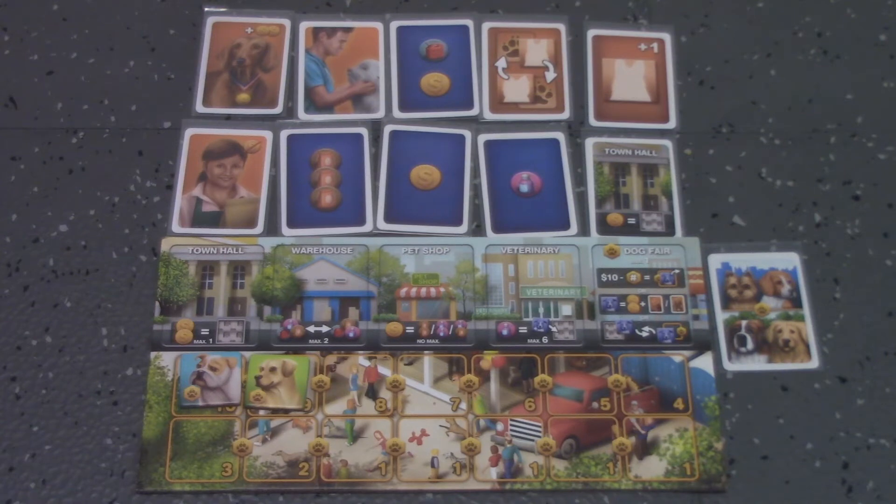There's a ton to phase two, so I'm going to try and keep this part short. The first player to put their meeple in a space gets the card of their choice and the benefit of the space. The amount of meeples allowed in each space depends on the player count. You'll be able to do things like build more stalls, heal sick dogs, buy supplies, or even go to the dog fair.